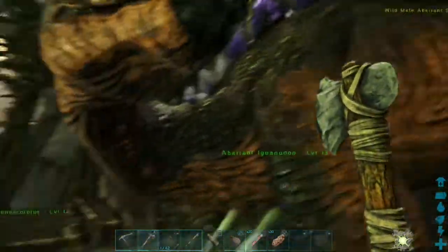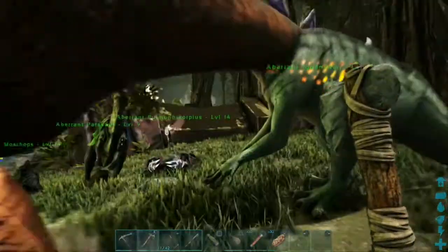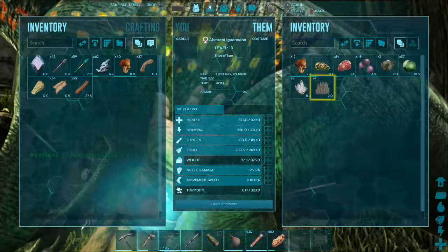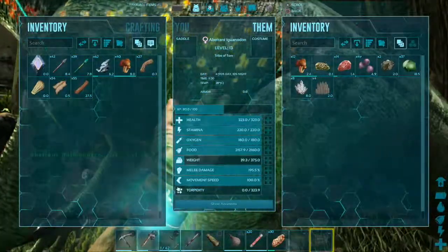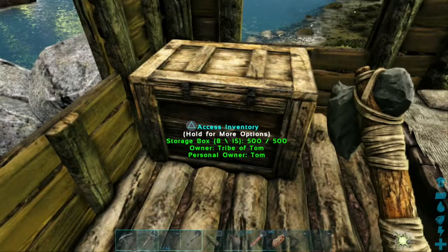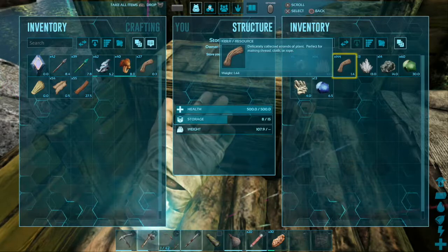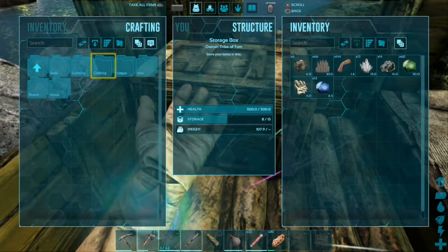I'm not sure if we've got the materials. There's a male level 26 Stego — would like to tame one of them eventually, probably not this episode though. We've got pelt. I think I was attacked by a Ravenger off camera and managed to kill it. So what have I got in here? Let me just find the refining forge on here — crafting refining forge.